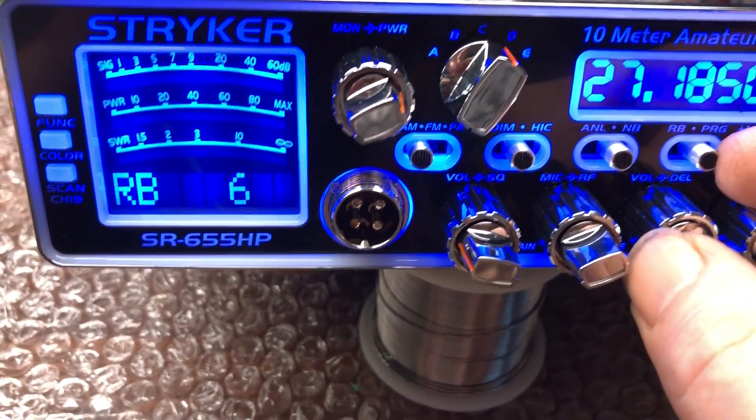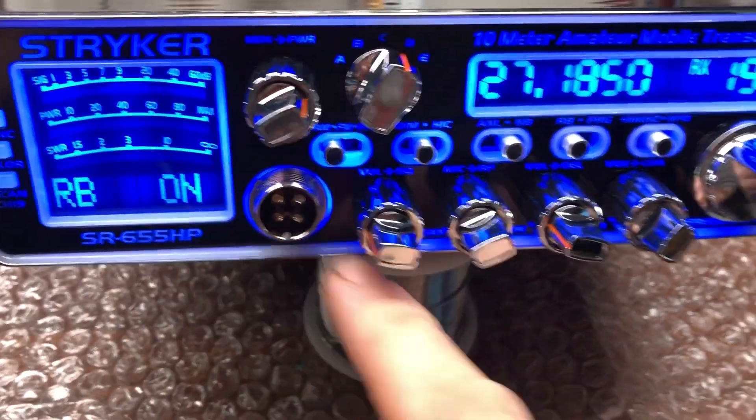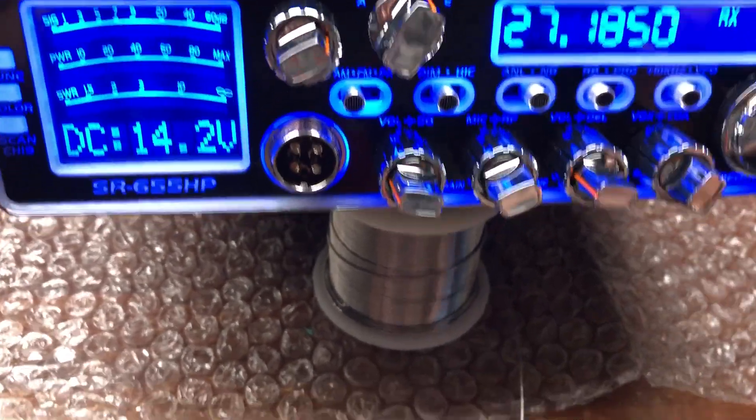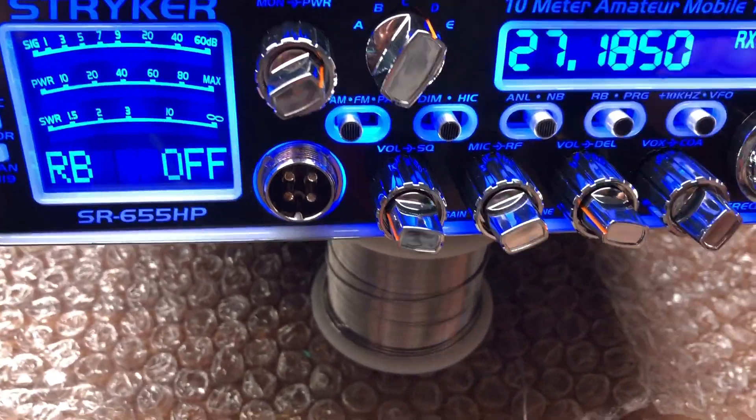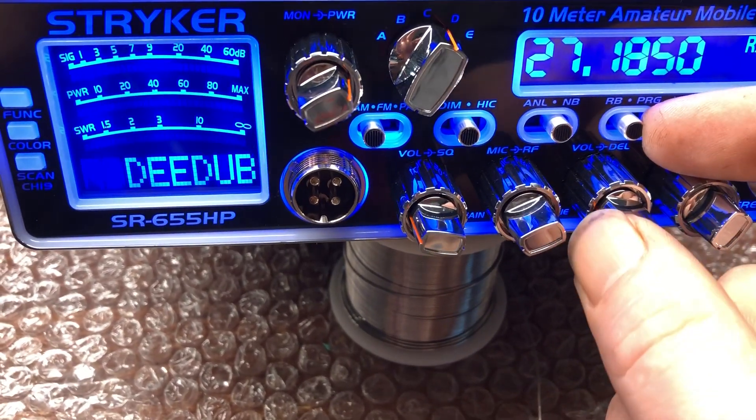Say you want six — when you've found RB six, just flip the switch back over to RB. It'll say Roger beep on, you can key up and go beep. Just leave it there, or flip it to the middle to turn it back off.